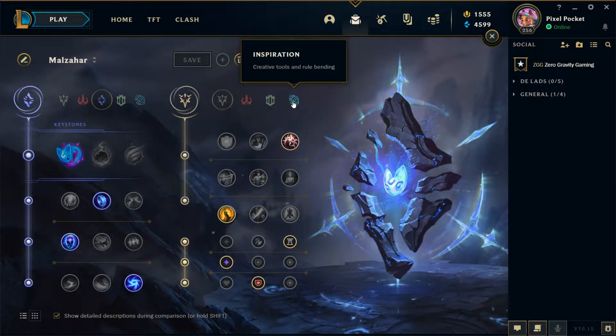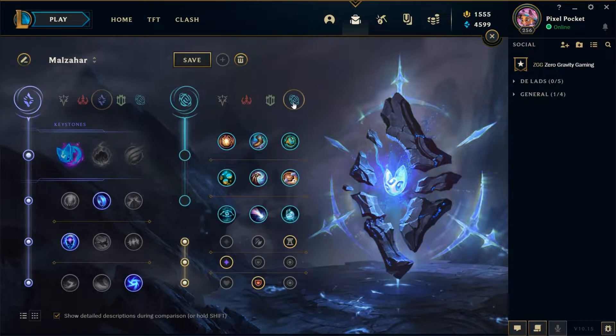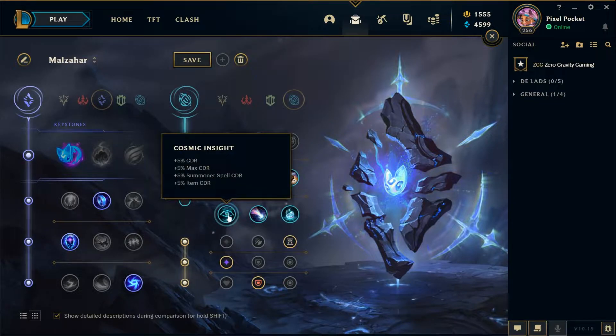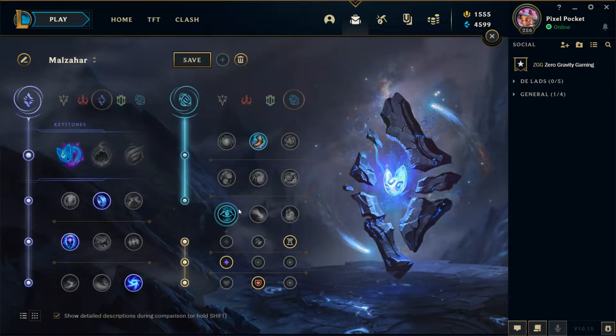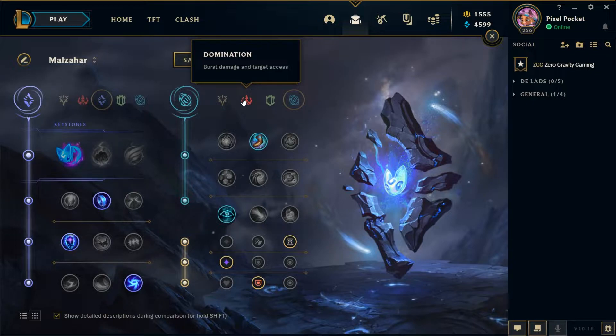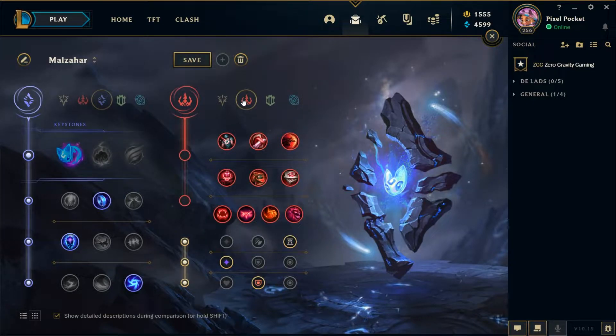The next secondary tree option is Inspiration. This is better if you've got a very inactive jungler and won't need your ult very often, or if you're into a particularly hard matchup. It gives access to Magical Footwear for free boots — saving 300 gold with an extra 10 movement speed — and Cosmic Insight, giving more cooldown reduction so you can spam abilities even more. These are great runes into really hard matchups.